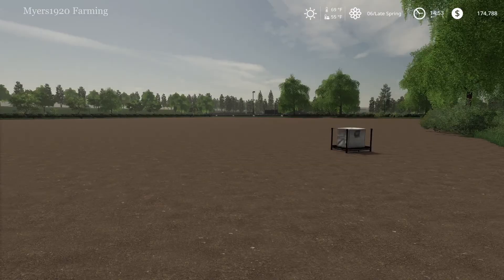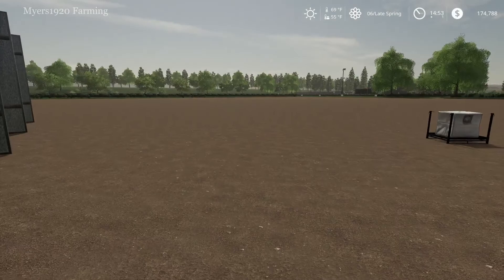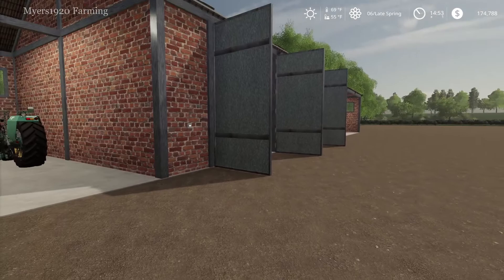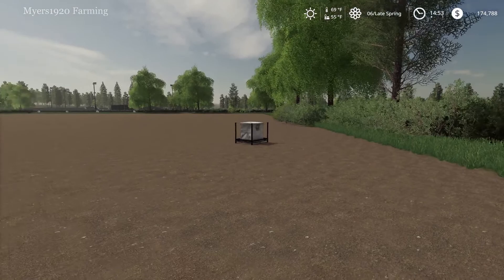Hey, welcome back to Wither Farms. Today we're going to try to get our field balanced out with nitrogen, as well as our grass field. As of right now we'll probably just leave the silage bales we created last episode on the field for now. We'll collect those up a little bit later because we're pretty much in the same day as the last episode, so those haven't even gotten close to fermenting yet. So what we're going to do is go get a fertilizer spreader.